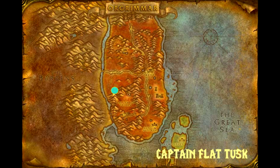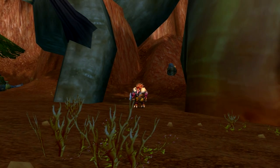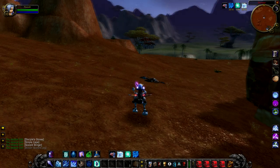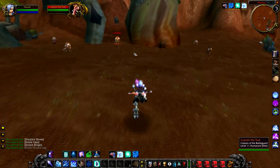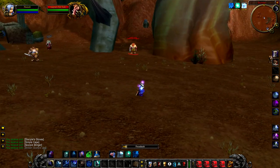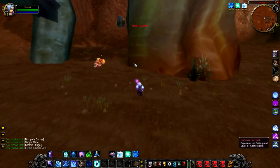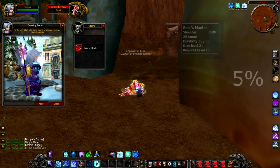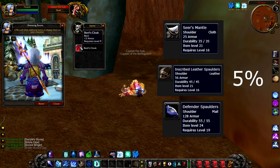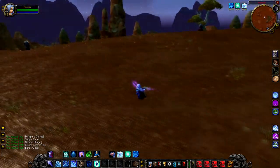Captain Flat Tusk is our first rare elite in Durotar, and he's literally a stone's throw from where Death Flayer is. Because he's an elite and not tied to any specific quests, he's not as popular, so you're more likely to find him up. A new player might be able to solo him. Like the other rares, he has an increased chance to drop greens, but he also has a 5% chance to drop shoulders ranging between levels 16 to 19 — definitely worth attempting if you want early shoulder gear.